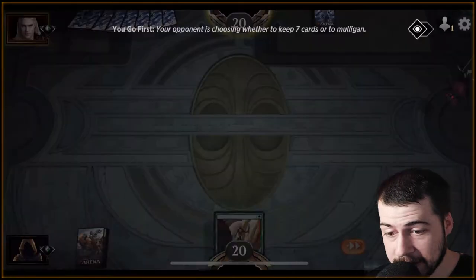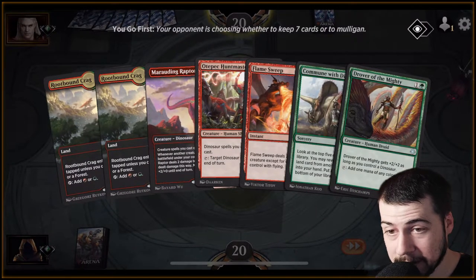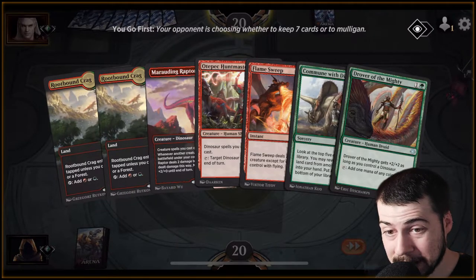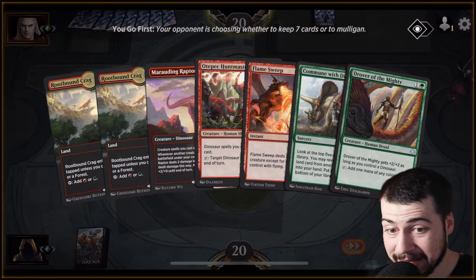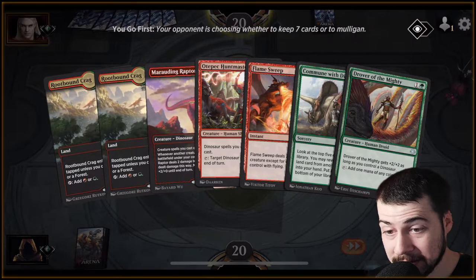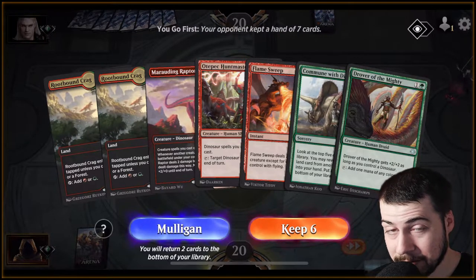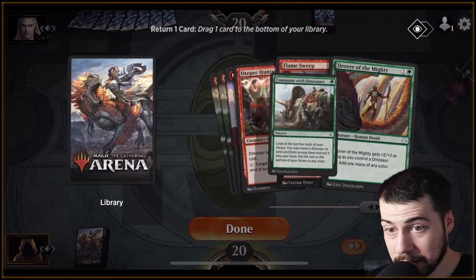That looks like just a fantastic starting hand — I'm excited for this. We got flame sweep, marauding raptor, drover. It's kind of clunky with two root bound crags, but that's how it is sometimes. You gotta take a risk. Could be pretty scary, but we got a lot of early drops, which is always nice to see. Of course the full suite of the three amigos — marauding raptor...